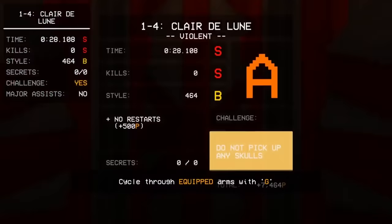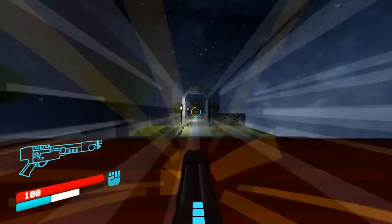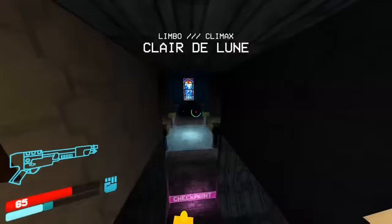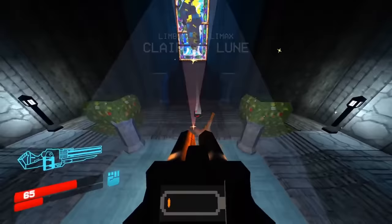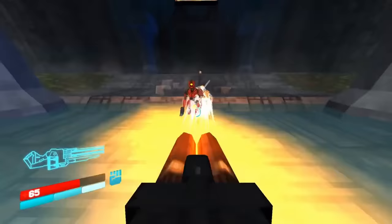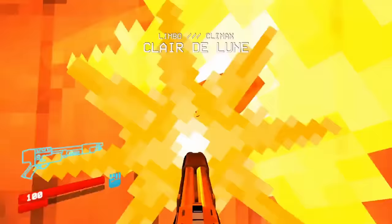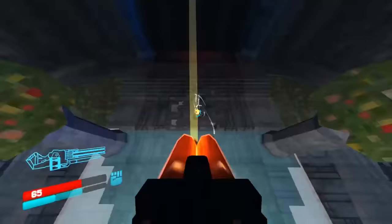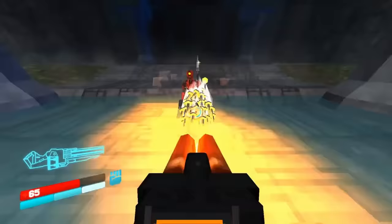Looking back on this run, there are some clearly unoptimized portions — it was more of a day one run to set a baseline. Something that stands out is that DK dashes after passing through the broken window, delaying V2's spawn sequence, and a second is lost on this alone. However, this run also immediately got some things right, such as the core eject boost through the painting, something still in many people's runs today.